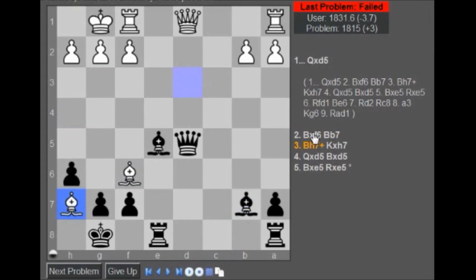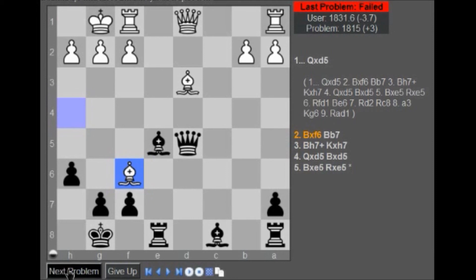So what did my variation do? My variation just wins a pawn — oh no, we lost this pawn over here. Duh. So I totally didn't see — to be honest, I didn't see anything about my a7 pawn, my rook, or my bishop on c8. I totally zoned that out, so that's my fault — tunnel vision. Alright, next problem.